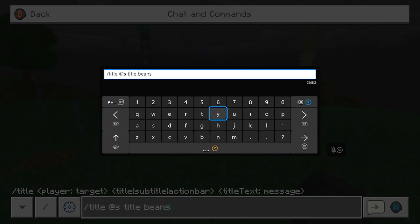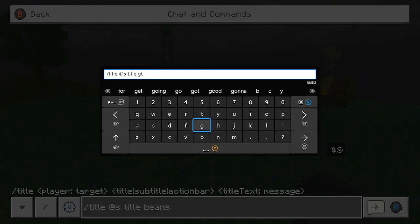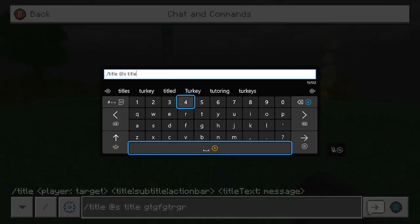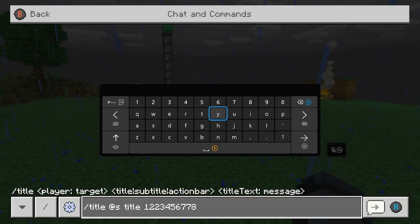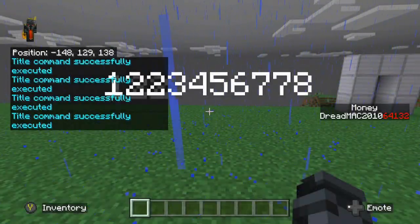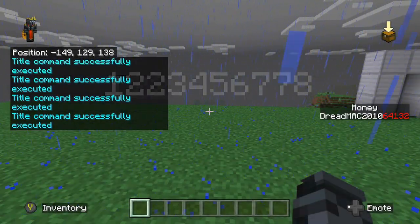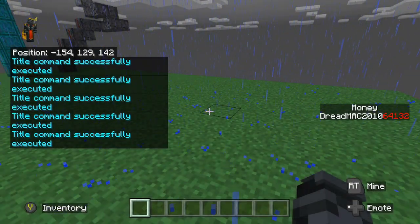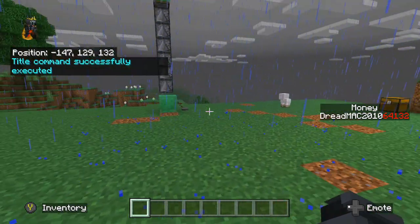Another thing you can do with this is make it go to every player. So on every player's screen you can say beans, or you can make it say just random garbage. That's what you can do with the title command — the title command is very easy. What happens if you don't put anything for the title? It says it was executed successfully. Interesting. Anyway, that's one of the ways you can use the title command.